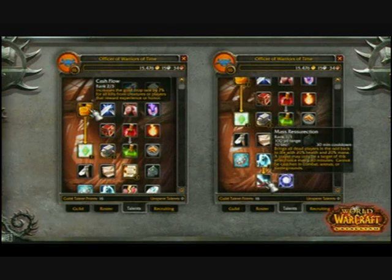Here's a couple other examples. On the left we've got Cash Flow, which increases the gold drop rate for all kills from creatures or players that reward experience or honor. On the right you can see Mass Resurrection, which is down at the bottom of the tree. We want this tree to feel just like any other talent tree - we want the decisions to be meaningful, we want you to pick these talents because they're really good for your guild specifically. The whole goal is to create diversity among guilds. You might choose to go all the way down and get Mass Resurrection, but right next to it is Raid Summon, which allows you to summon your whole raid to you at one time instantly - and that might be something you want instead.